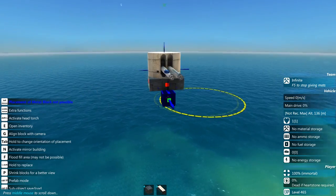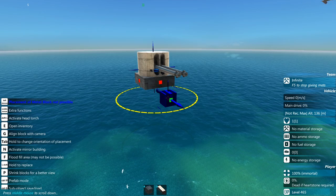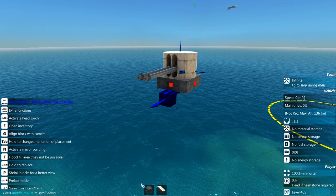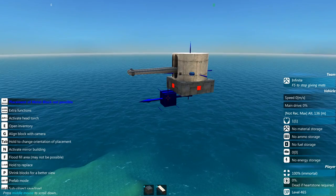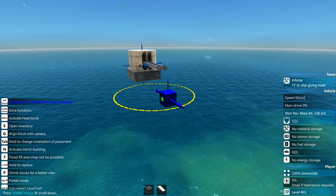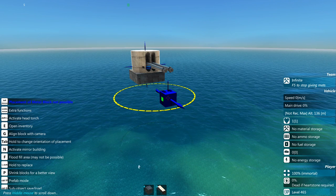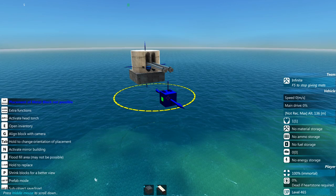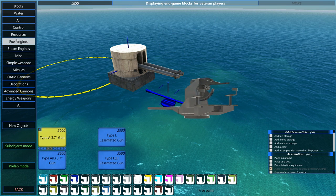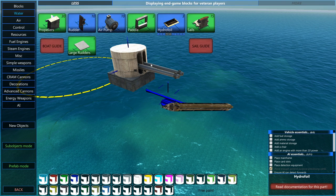Greetings and welcome back to From the Depths with me Lathrix, and welcome back to sandbox mode. Today we're going to be building something a little bit more cheerful than the previous builds. In the last few builds I've been quite serious, building our carrier and all the small aircraft. So I want to build something just a little bit fun - a water skimmer, a craft which uses hydrofoils to go along the water at quite decent speeds and has an okay amount of armaments.